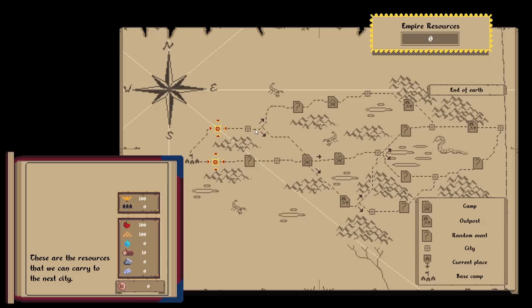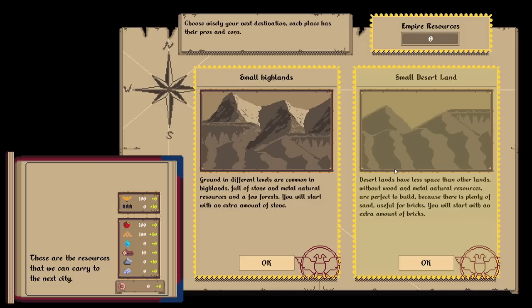So this is a city. This is a random event. Choose wisely your destination — each place has pros and cons. Ground and different levels are common to the highlands, full of stone and metal. They have different resources — I see in the bottom left each one. This has a lot more stone, this has a lot more bricks.